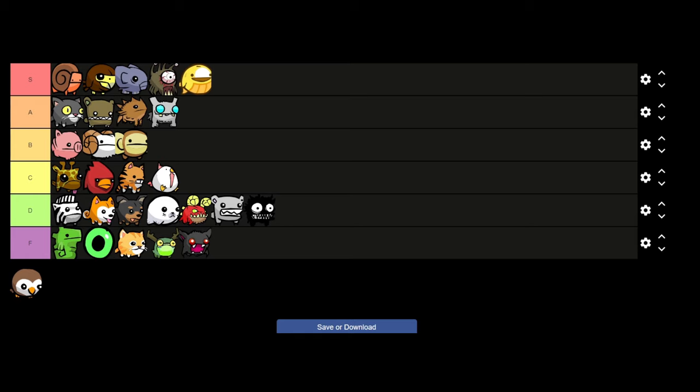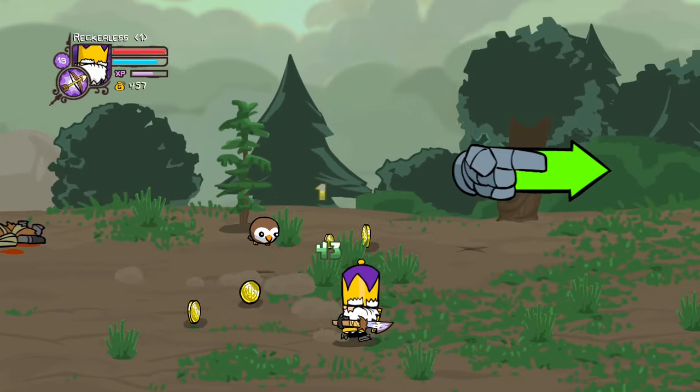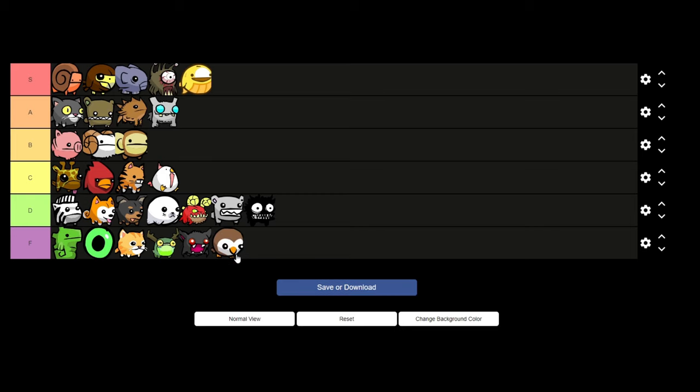And we will finally wrap up this tier list with Owlet. Owlet is the first pet you find in a fresh Castle Crashers playthrough and is there more as an introduction to animal orbs. What Owlet does is find fruit in nearby trees and bring it to you, but it has to be specific trees in specific maps — meaning it's pretty much useless in 90% of the game. For that reason Owlet is going to be our last F tier.